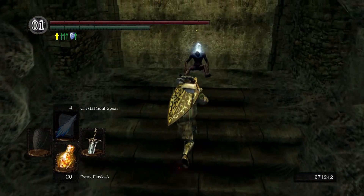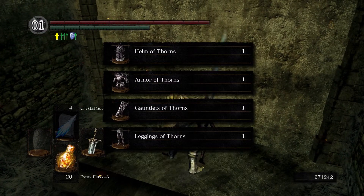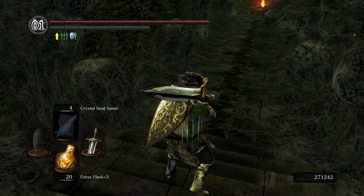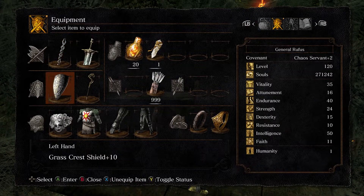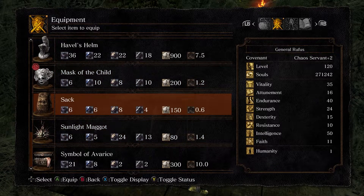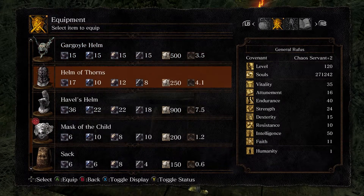I swear there's a shortcut through that door anyway. And there's the Helm of Thorns, Arm of Thorns, Gauntlet of Thorns, and Leggings of Thorns. So this is a pretty decent medium armor set. Let me show you what's going on here. There's a Sunlight Maggot we picked up last episode, so we'll compare it to that.